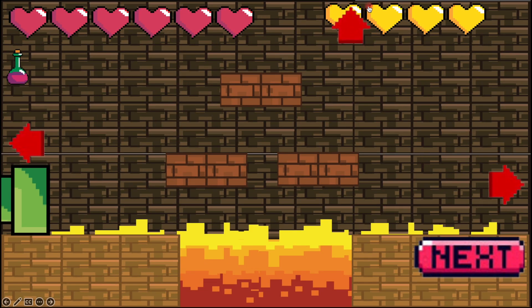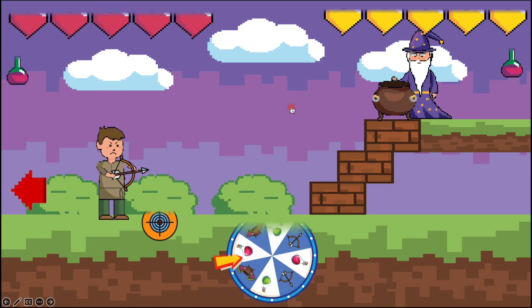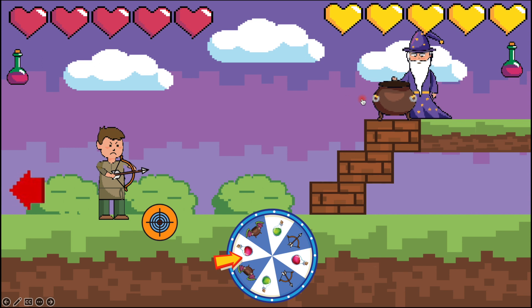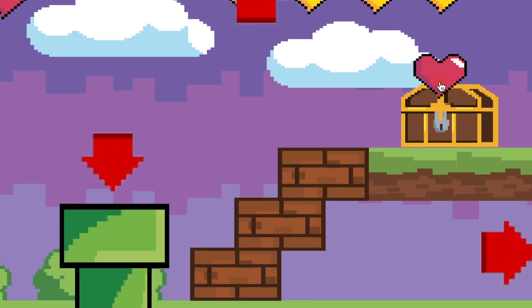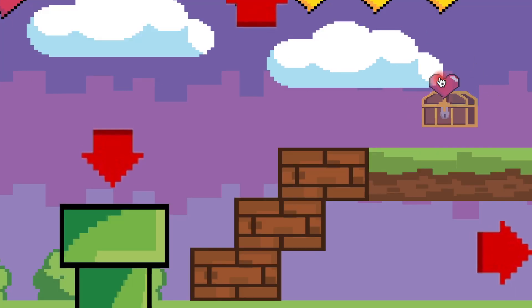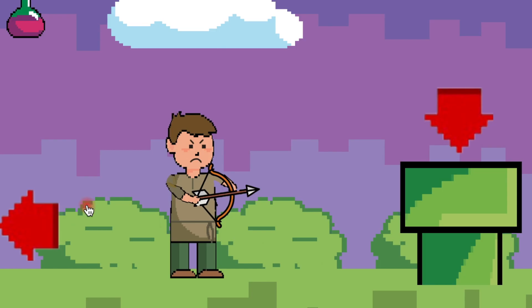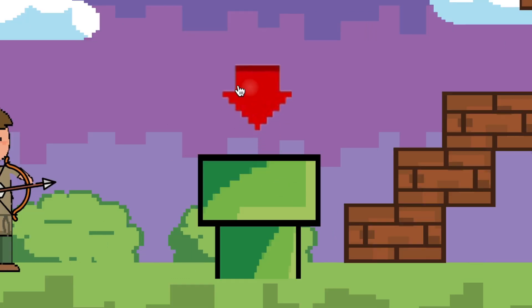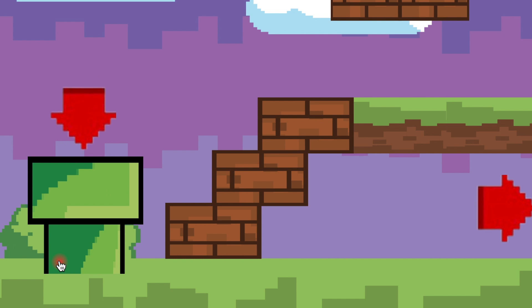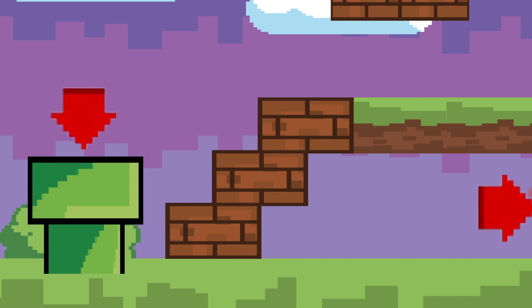Let's choose to go up. Pretty much the same — you defeat the magician and you've got a chest with a heart, so you press on the heart and get an extra heart. Now you need to choose where to go. If we choose this arrow, we're going back to the skull bats. If we choose this arrow, we're going back to the dragon place. If we choose this arrow, we'll have a new castle. So the only place we need to go is up.